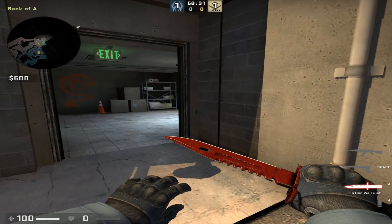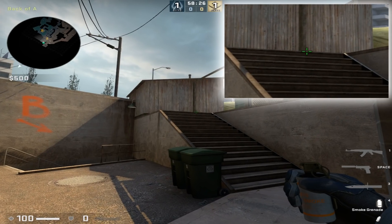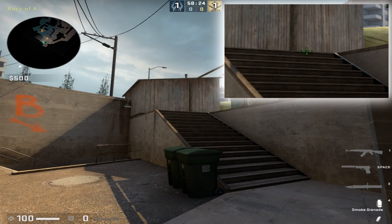For this next one you're going to come and wedge yourself in with the corner of this door frame here. Next you're going to aim at the bottom of the door frame right where it touches the stairs and comes slightly out to the right.